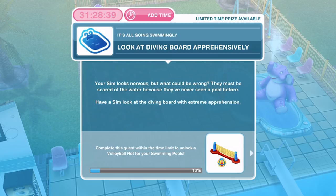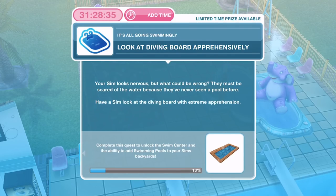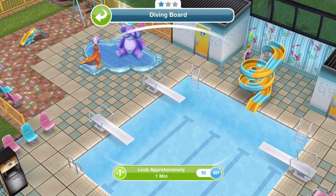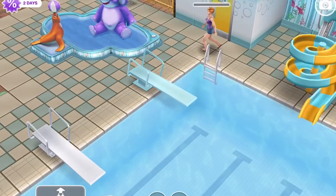Now we need to look at the diving board apprehensively. Your sim looks nervous — they must be scared of the water because they've never seen a pool before. Have a sim look at a diving board with extreme apprehension. Let's click on a diving board and look apprehensively for one minute.